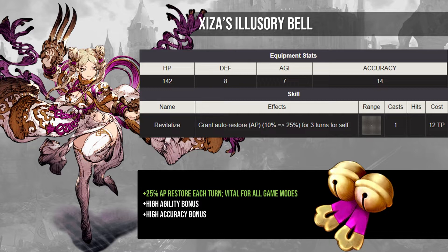Generally, you'll want to equip these on physical attackers and tanks because those job classes start with very little AP, so mages usually start with more AP, meaning the bells aren't that impactful for units like Black Witch Helena or Yuna. Not only do you get the AP restore, but the bells offer a huge 7 agility bonus, tied for the highest in the game. You also get a solid 14 accuracy to hedge against evasion. Overall, a solid piece of gear just for the stats, but also the best TMR skill in War of the Visions.